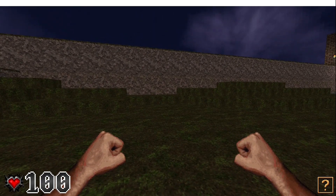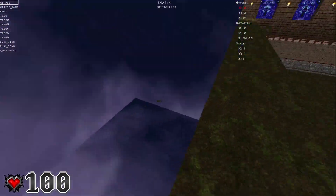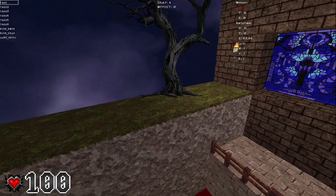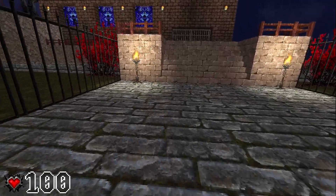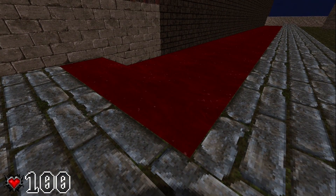I'll show you what the plan is — going into build mode. I built these boundary walls so you don't see the empty void over there. The plan is to go along these walls and place a bunch of trees. Last night I placed these torches.